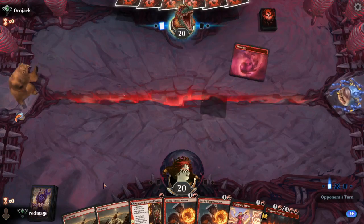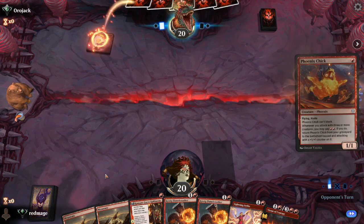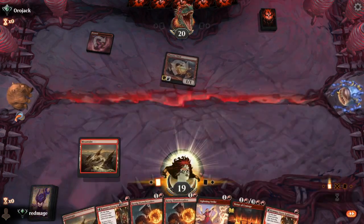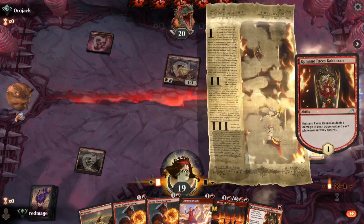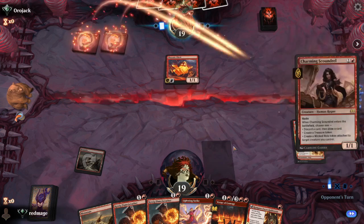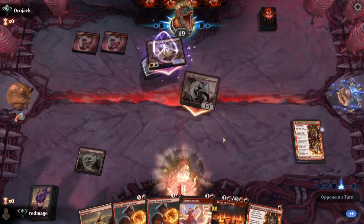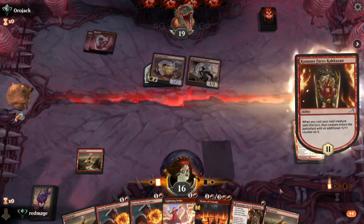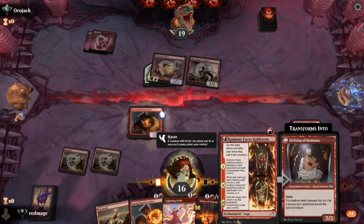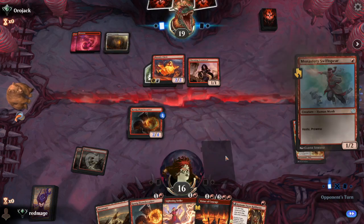This is more of a classic low-to-the-ground burn hand. Looks like mono red. This is a good start for them, but it's not the end of the world by any means. Happy to draw a land there — that means next turn we can Flame Breather plus Kumano, or Kumano plus Virtue, or Lightning Strike potentially.